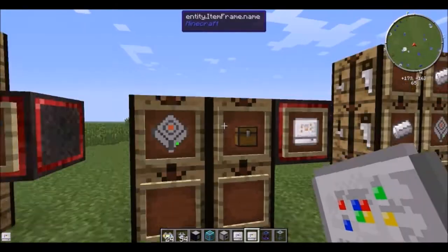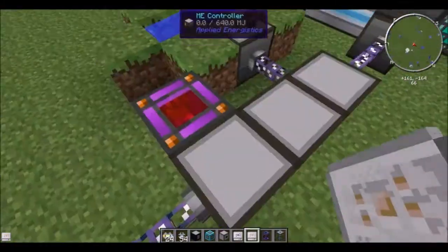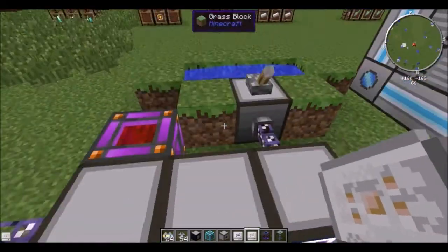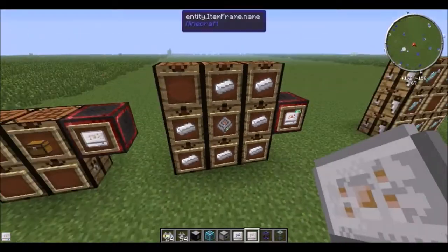Put a chest with a 1K storage and you get a block storage — a block container. This will hold one type, but it will hold 65K of it, which is a lot. So you can see I have 521,000 lapis — that's all stored on this one block container. That's holding all my lapis, so it holds a lot.